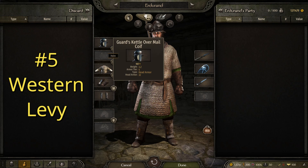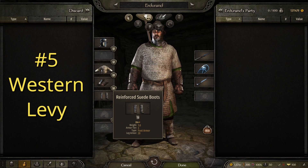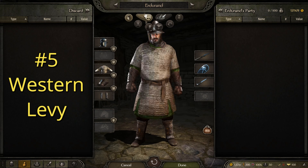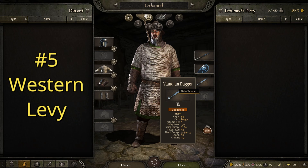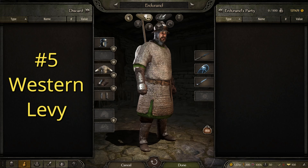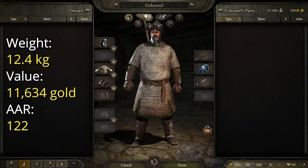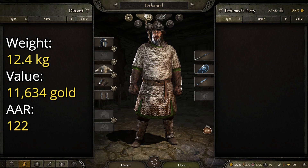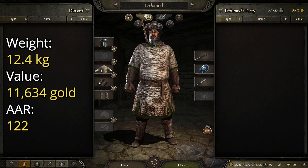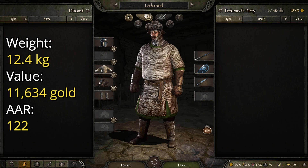This suit of armor is made up of the guard's kettle over mail coif, the western hauberk, the reinforced padded mittens, and reinforced suede boots. I chose to equip this one with a Vlandian lance because a nice long spear works, and the knight's kite shield. I even made them a custom dagger — really any dagger would do, but I figured might as well make one specifically for the Vlandian faction, just in case someone gets up close and needs to be stabbed. Pretty basic looking, but definitely a good suit of armor for a levy. This one has a weight of 12.4 kilograms, a value of 11,634 gold, and an AAR of 122, making it the best levy armor I've designed yet.